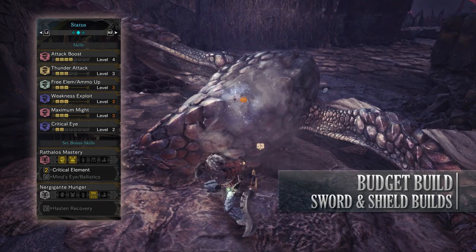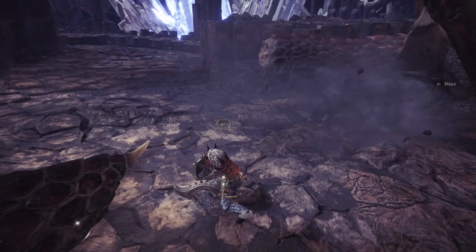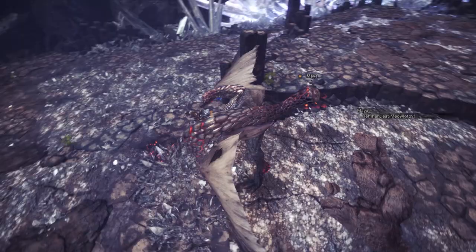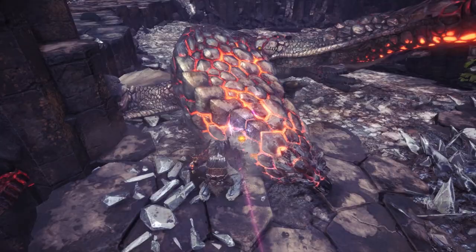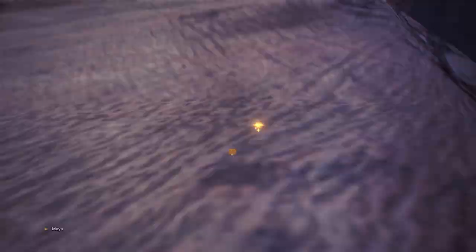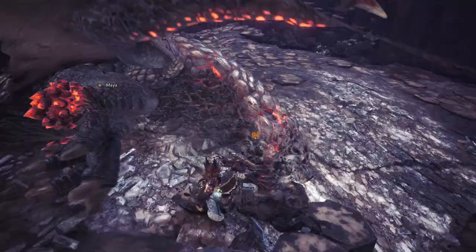Now this budget build can work with any weapon that has a hidden element, or even ailment to a lesser extent. It does work better with elemental weapons and if you change it out remember to switch out the Bolt jewels to whatever element you are using. Nonetheless this is a surprisingly effective build. It should also be noted that the Master Bang weapon is a nice alternative for elementalist builds, especially if you don't want to contend with the negative affinity found on the Taroth Slicer Mud or the Baroth Club.